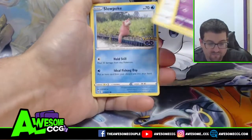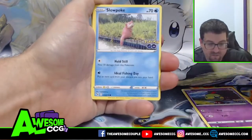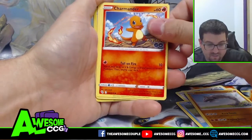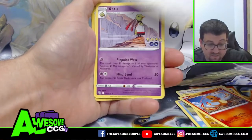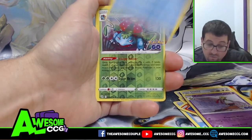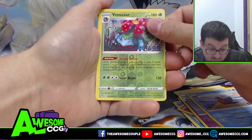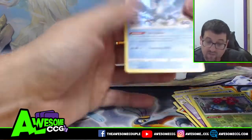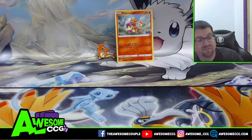Pack one: we got Natu, Ambipom, Slowpoke, Onyx, Charmander, and the Charmander box — nice Steelix. Then Slowbro, we got a Venusaur with loopy lasso, and then we got an Articuno. That's funny — we got an Articuno in the last box too.